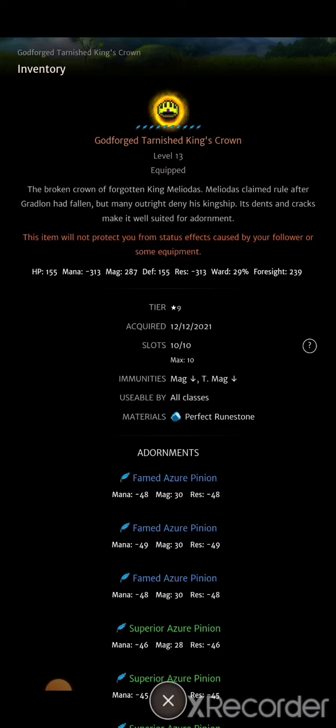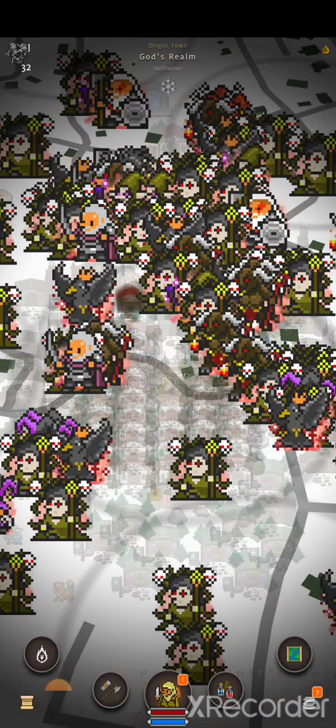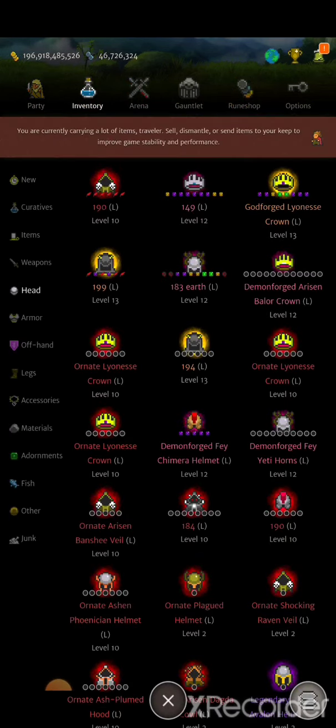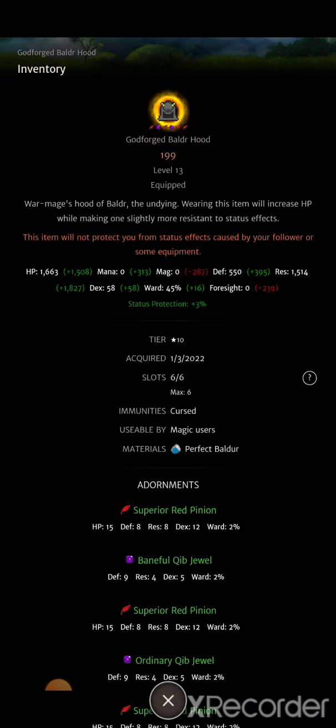The tarnished king's crown also has foresight, which is essential when party carrying because you need to be going first. Another good option is the balder hood — it gives a bit of HP, a bit of ward, and curse immunity, which my current build lacks, so I usually need an inquisitor to cleanse me.